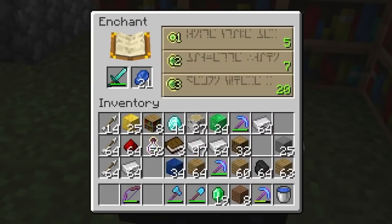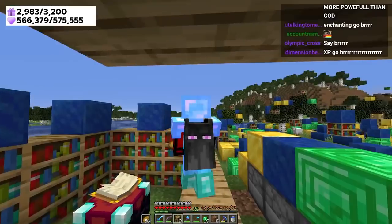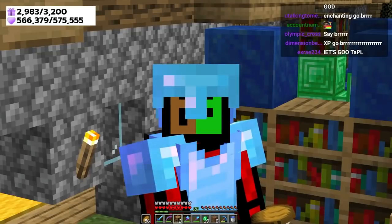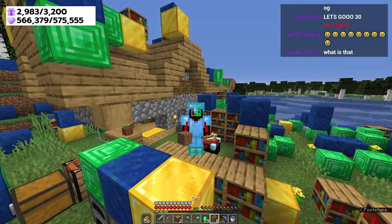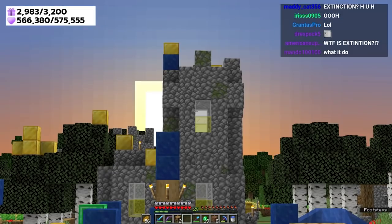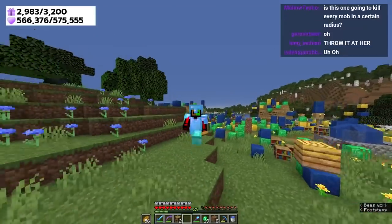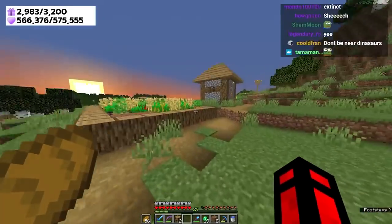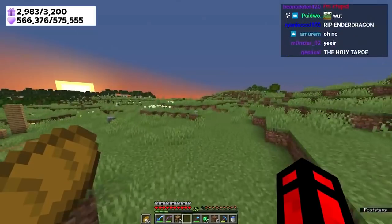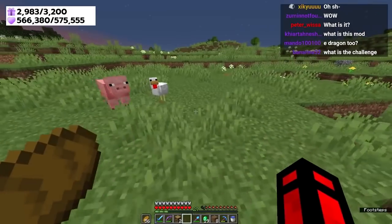Let's get our level 30 enchantment on a sword — Extinction! This is probably one of the most overpowered items I've ever created out of all these challenges. Let's wait until nightfall. Extinction means if I kill any mob, all of the remaining mobs around it die as well. If I kill a chicken, all the chickens around it will also die.